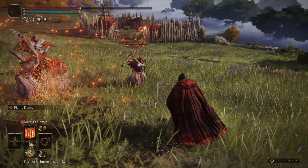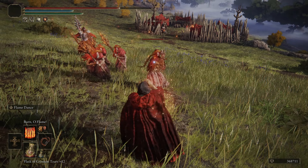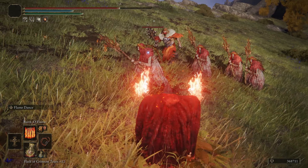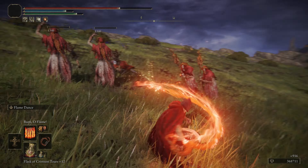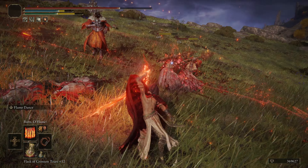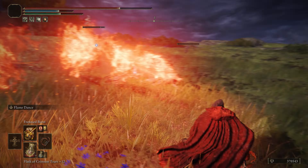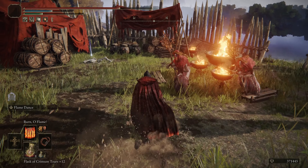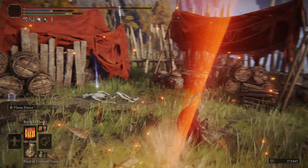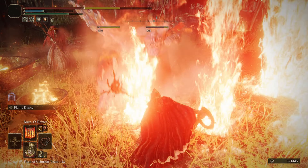Starting off, the Ash of War from the Giant's Braid is going to be Flame Dance, and this is an absolutely fantastic Ash of War, giving you a solid AoE option while still providing really good single target damage. If you're able to get this off before the enemy hits you, 9 times out of 10 it's going to stagger them, allowing you to finish off the entire animation — providing great damage and relative safety due to the AoE swing, so nothing's going to be coming at you while it's active.